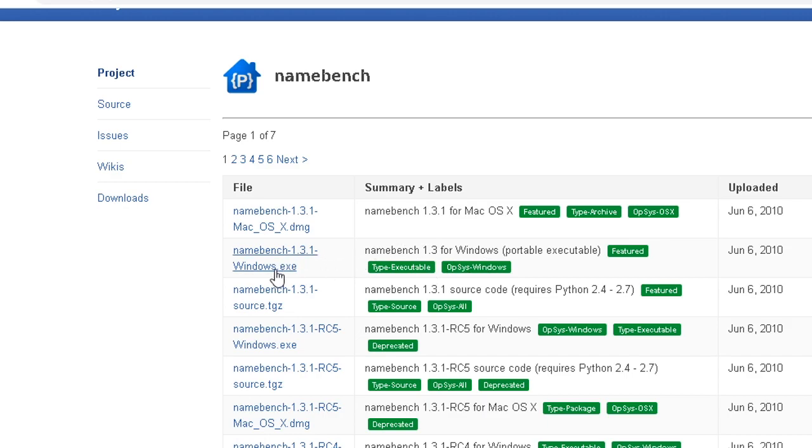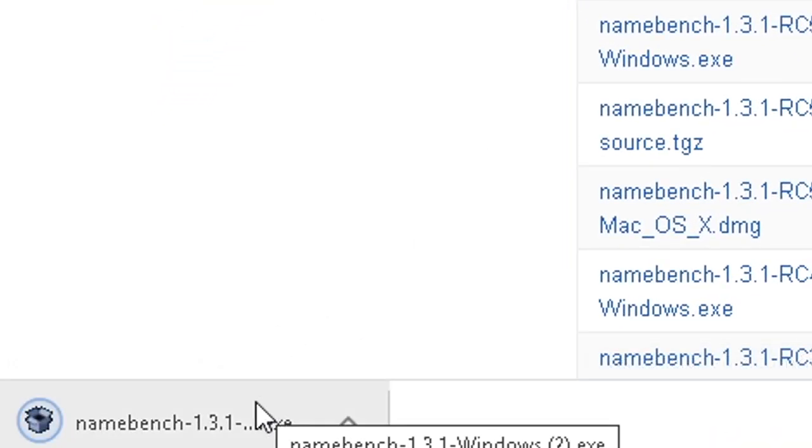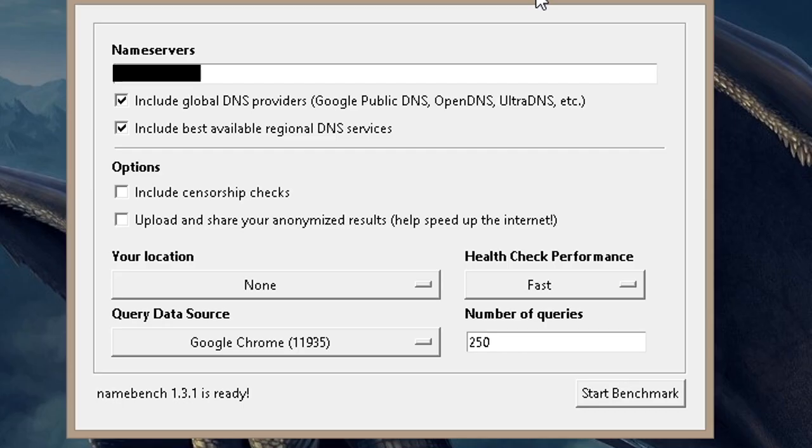Pick whichever version suits you — Mac or Windows. I have Windows so I'm selecting that one. It's a small file so it won't take long to download. Once downloaded, click on it, and it'll pop up — just hit Extract. This will open up the program immediately. From here, leave the name servers and the top two options as default, both checked.